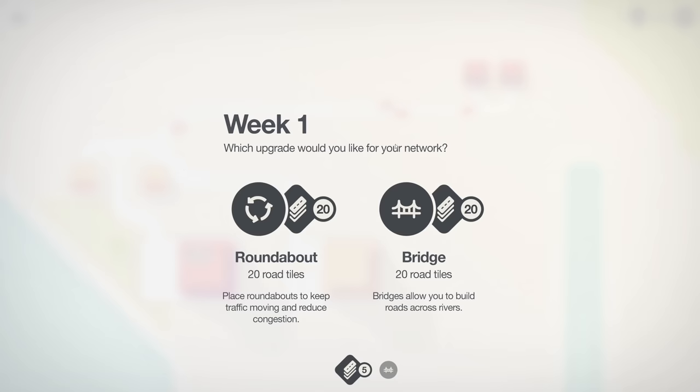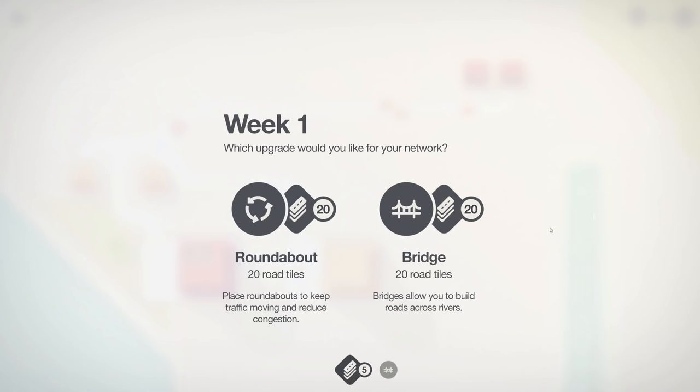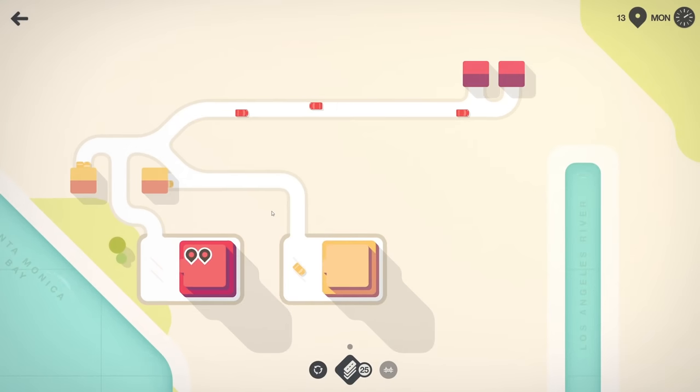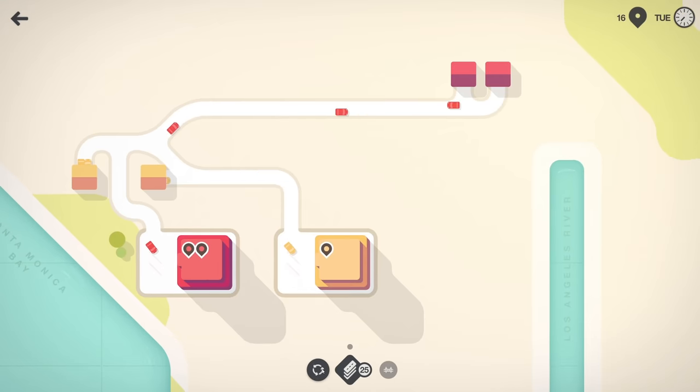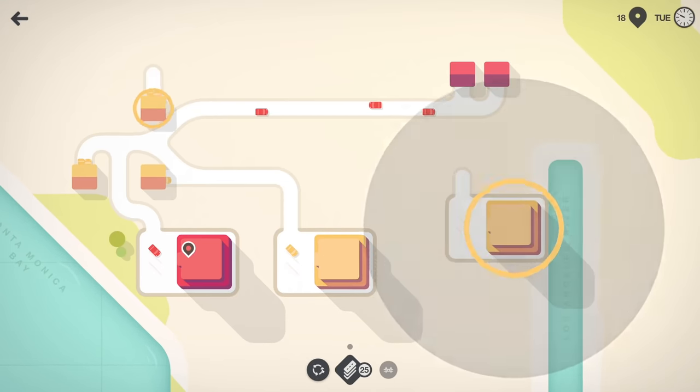At the end of every in-game week you get an upgrade and a load of tiles — we get 20 new road tiles. We can pick between a roundabout and a bridge. Looking at the map there's only a river down here, so we're probably unlikely to need the bridge. However, being British I also love roundabouts and want to share their magnificent efficiency around the world. So we're going roundabout. We'll wait until we have a few more intersections and different colours going on before placing it.